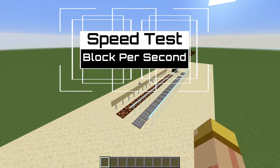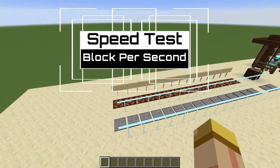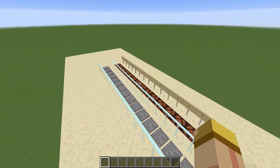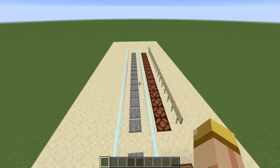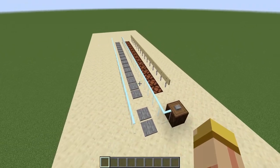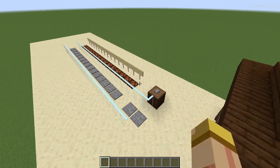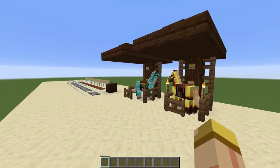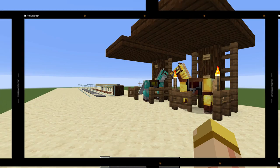Hey everyone, this is Ken and today we're going to be doing a tutorial on a brand new speed test that's going to measure the blocks per second for any animal that you place on this. Now what's great about this is this thing will work on regular players, pigs, horses, or any other mob that you're capable of riding. It will measure how fast it's able to run every block per second.